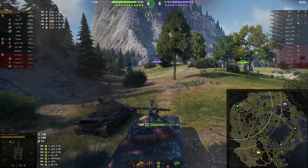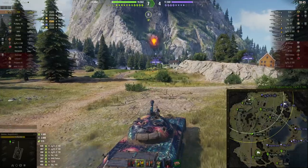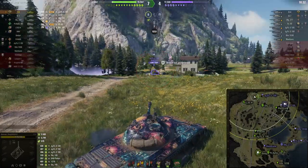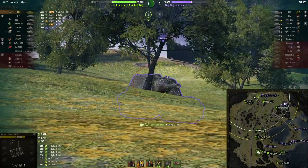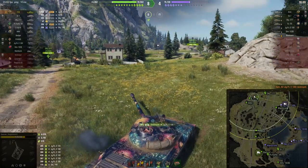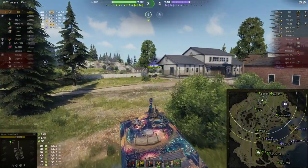Look at these poor Jagdpanzer E100s — the meta is fast and DPM, and these guys don't have speed or DPM. They haven't even left the base. He bounced his shot — okay, he has armor, so there is that. But it's sad what they've done to slow, heavily armored tanks. A medium tank just presses the number 2 key, doesn't have to flank, doesn't have to worry — just shoots you right through the front. It's pay-to-pen: not everyone who pays wins, but it's definitely pay-to-pen.